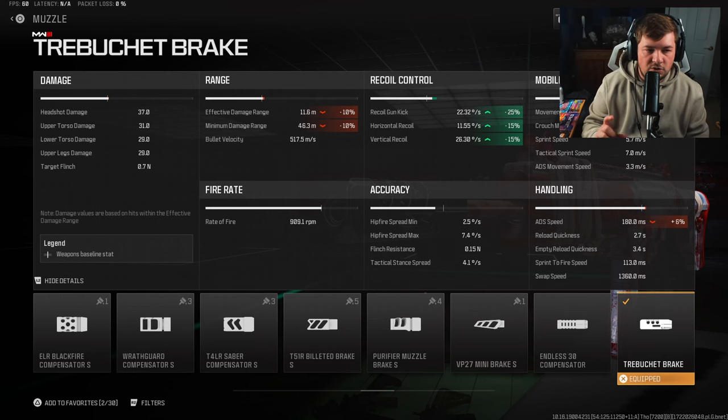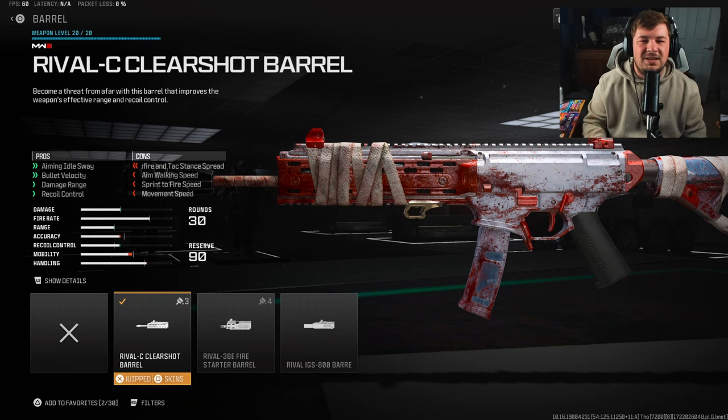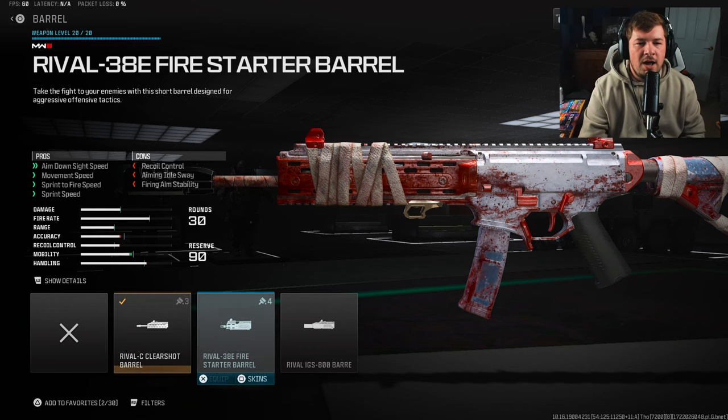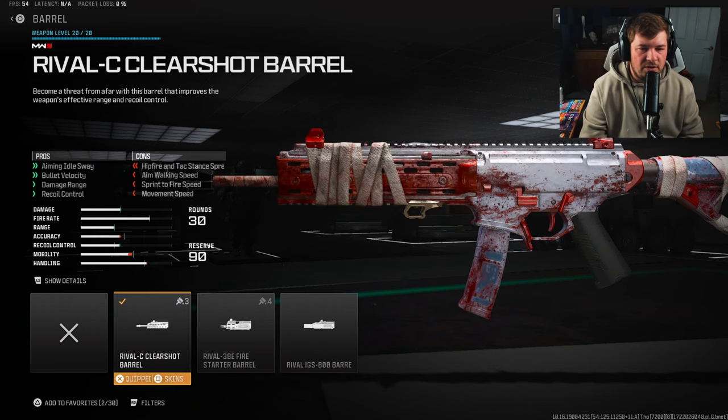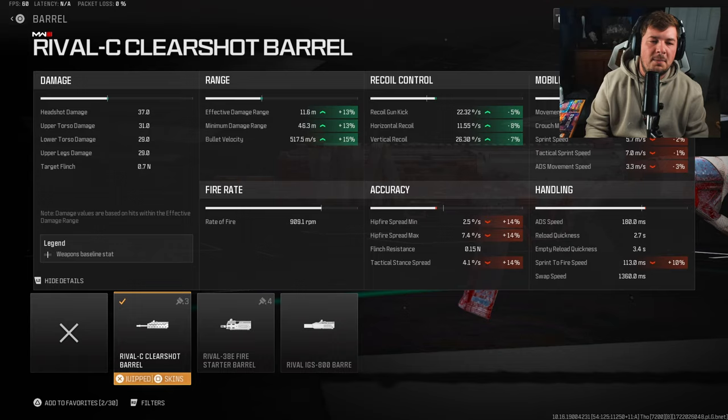My final attachment is the Rival C Clear Shot barrel for aiming idle sway, bullet velocity, damage range, and recoil control. It's the only one that gives you damage range, which was the only thing left to cover — 13 to damage range and 15 to bullet velocity. On top of that we're also gaining even more recoil control.